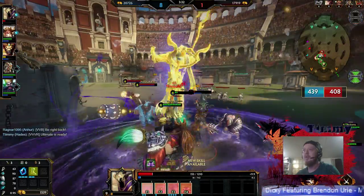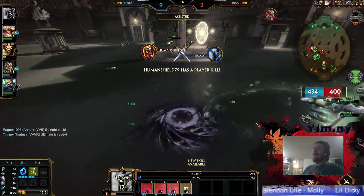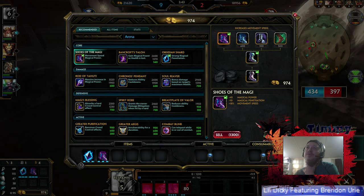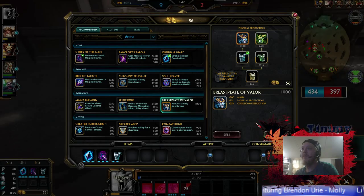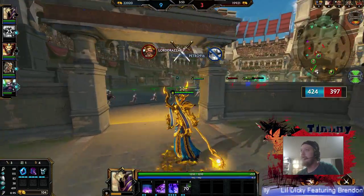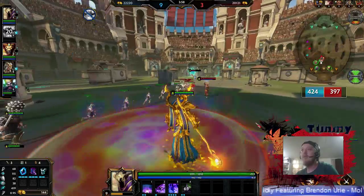Yes, yes, come to me! I kind of just did that because there was really nothing else I could do, but definitely secured that kill for the team. I think I'm actually going to go a little bit tougher here, go with the Breastplate of Valor before I get my Bancroft's Talon. I just feel like I want some more health — the cooldown reduction is only a bonus for me, and I'll go back and get that talent in a bit.